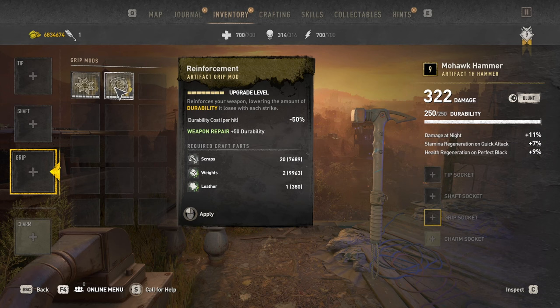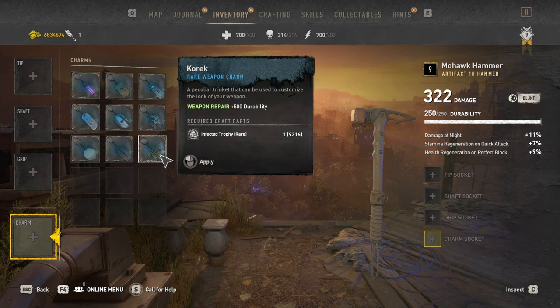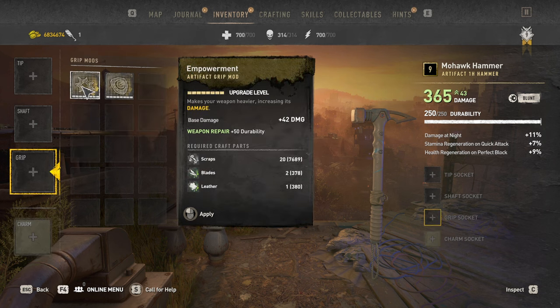I would never recommend equipping the Reinforcement mod. With the addition of the correct charm, you can basically infinitely repair any weapon you want. The Empowerment mod is so much better — since you can already infinitely repair your weapons, getting that additional 50-60 damage is a must. So if you're looking to create the best weapon possible, definitely go for the Empowerment mod.